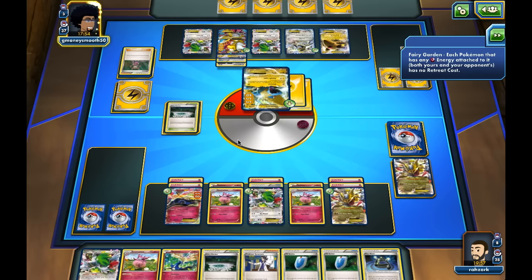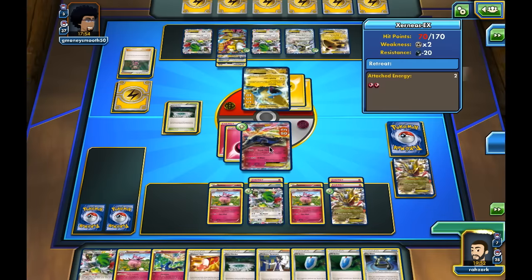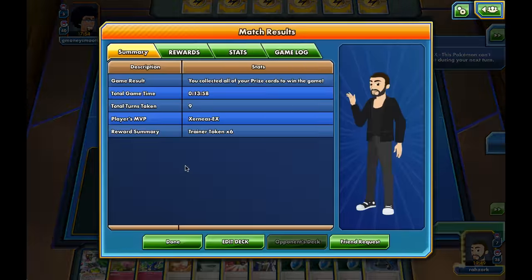I did keep two energy thanks to EXP Share, leaving us at three energy — something that wouldn't have happened without it. So the EXP Share was actually important and key in this game. The opponent was playing a deck with a lot of Megas, but as you see, even when they don't evolve, they're playing into our game plan. We did not get to use the Lugia, but we did get to use the Xerneas EX, which was pretty cool in this match.